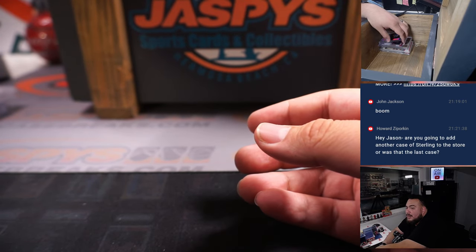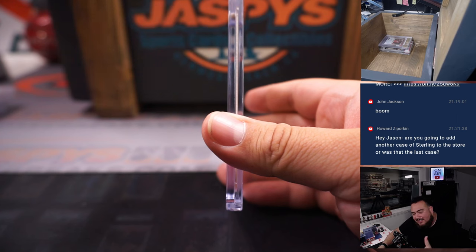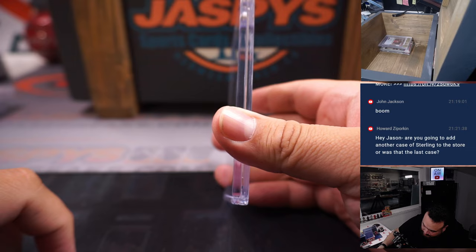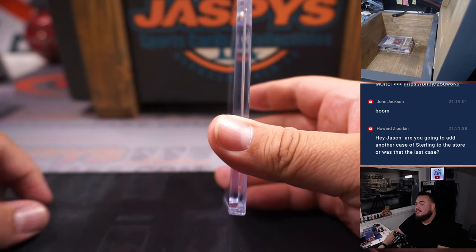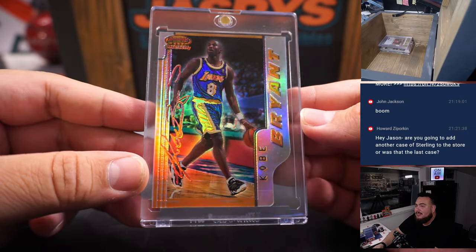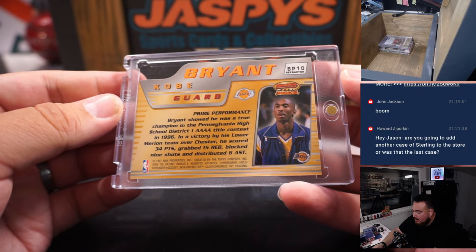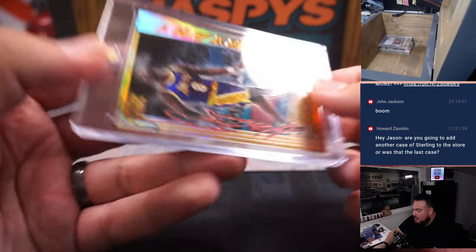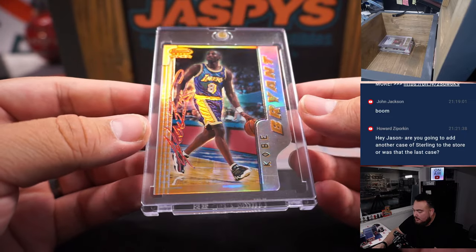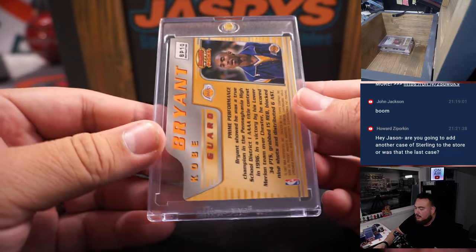We are going to start getting into some of the bigger stuff. This one is one of the nicest cards, and it is raw. Definitely can grade it — I don't know how it's going to grade because it is a die cut. But it is a rookie Bowman's Best from '97. Kobe Bryant — look how that pops. I don't know how it would grade, but I'm sure graded it probably increases the value. Beautiful Kobe rookie right there, and there is a facsimile of his autograph on it. Sick card.